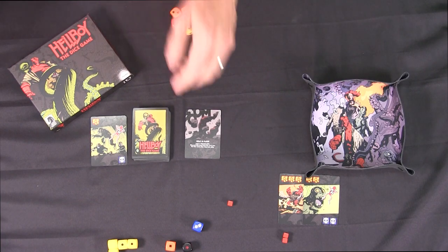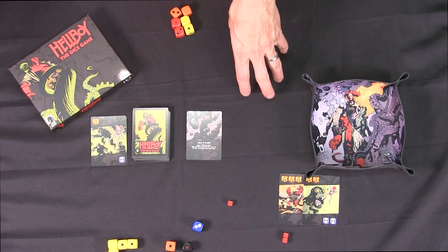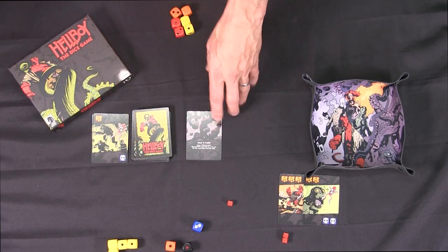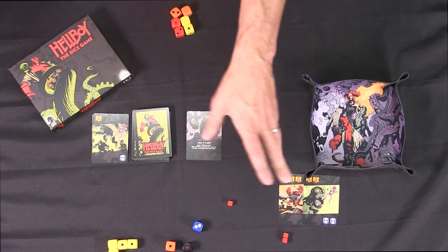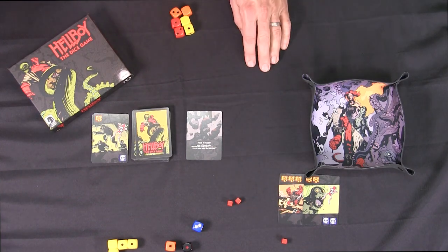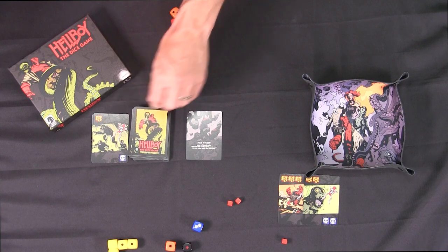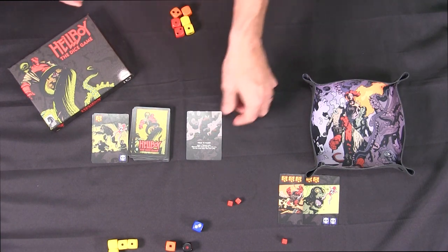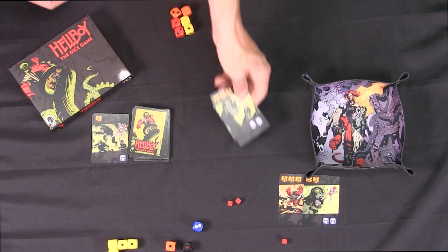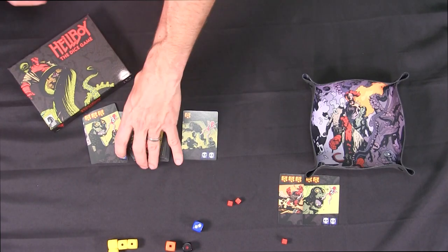Hole in the floor — this is an event card, so activities happen with no dice rolling. Read that out: lose a wound cube, discard this card and the next one, put the card after that into play. So you've fallen through the floor. Instead of fighting the next encounter which would have been three clues of tough frog monsters, they're both skipped, and instead you're going to be fighting this one.